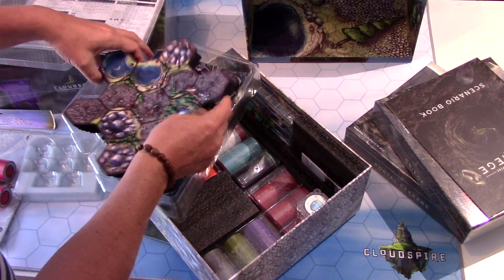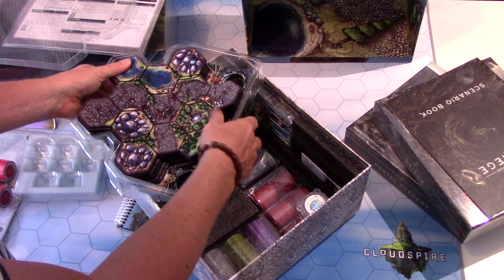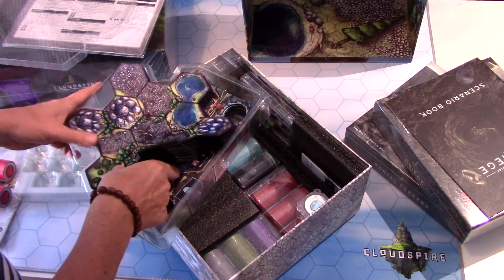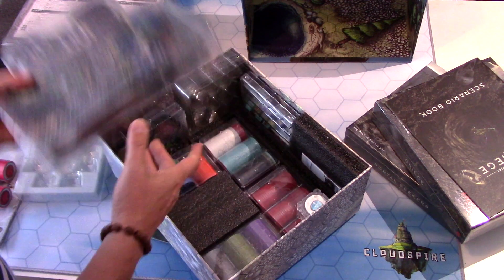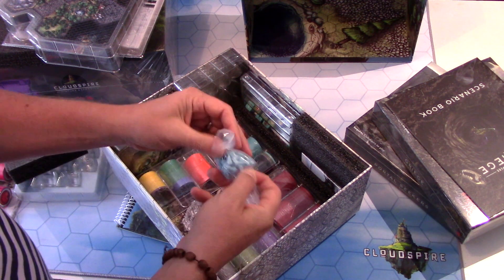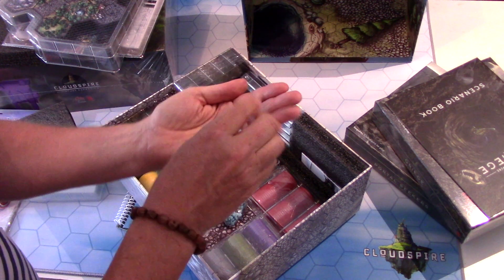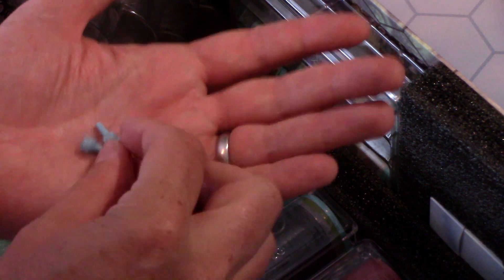When I did this video for you it seems a long time ago now, but I really missed having the game because I gave it back to the team — we were using it for demos — and it was like, I've been so desperate to get this back and play it again. It's not often you feel that about a game. These are the little pegs — let's get a close-up — these are the pegs you use to upgrade your fortress. They look great; they go in the little slots on your fortress mats.